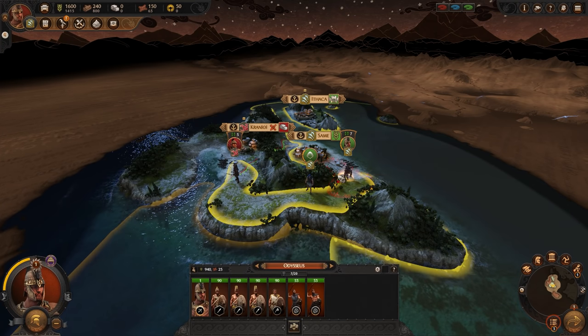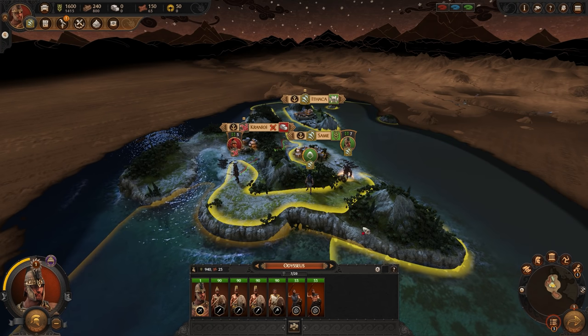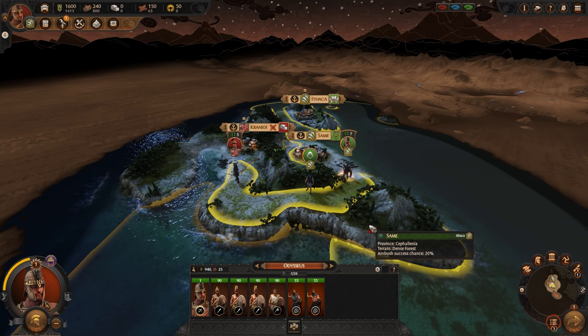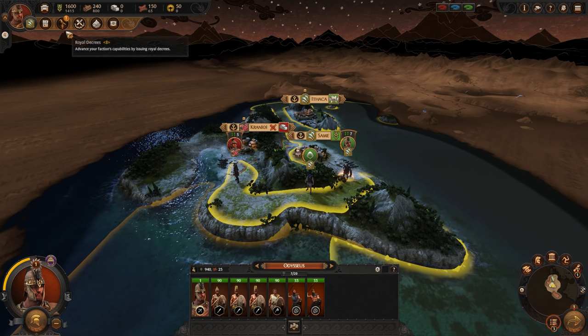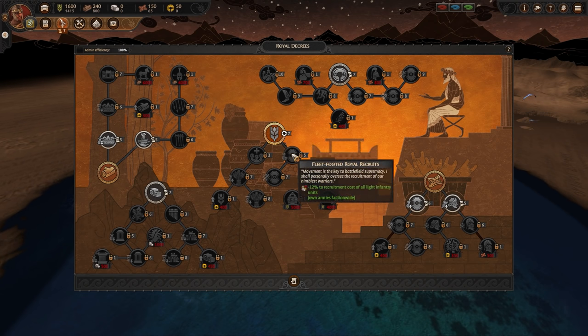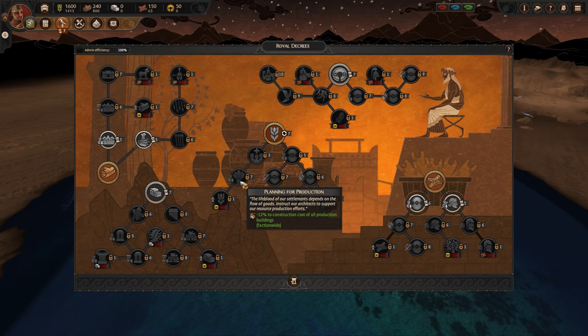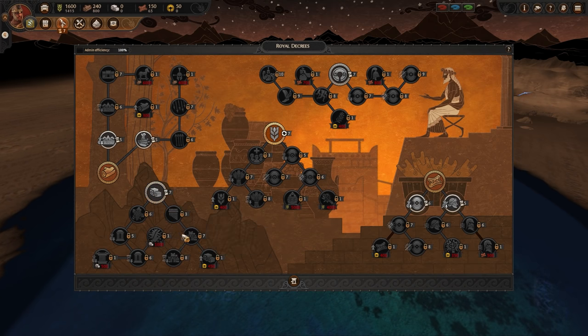Other ways to get resources include royal decrees or missions, or you can change your army stance to raiding, which takes resources from whoever's lands you're standing in. Make sure you don't do it in your own lands, or you'll be robbing yourself. Royal decrees are perks you get every set number of turns — they improve various things based around the five resources. You can play this simply by just picking any decree, and you'll be improving over time regardless.